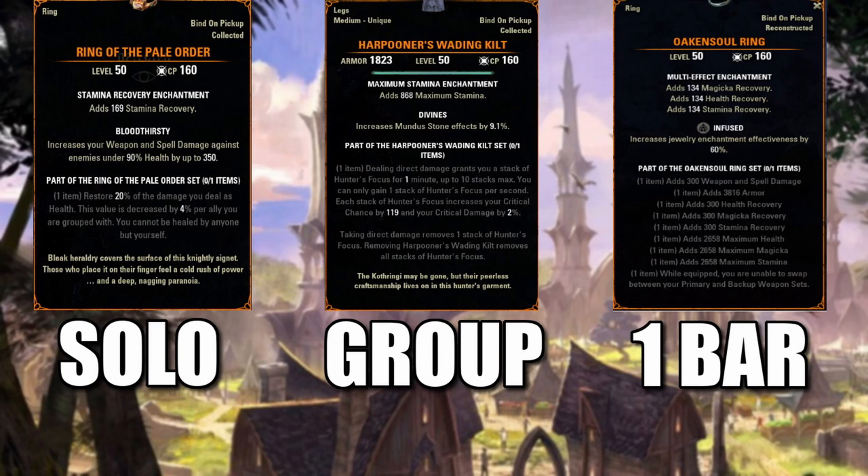It's not going to put out as much damage as an optimized group build, but it's still doing a lot of damage and that's pretty much all you really need. It's a lot easier to learn a rotation with one bar, especially if you're new. So definitely check out the Oaken Soul Ring.